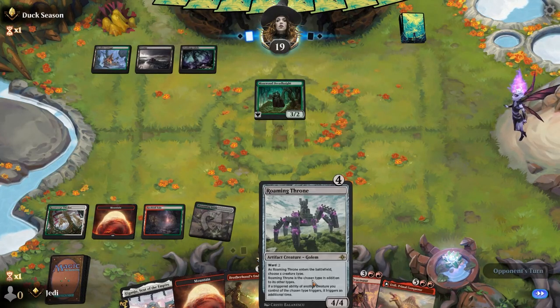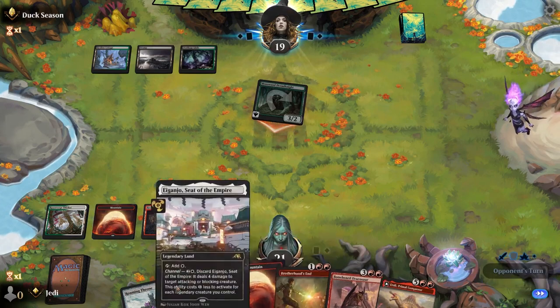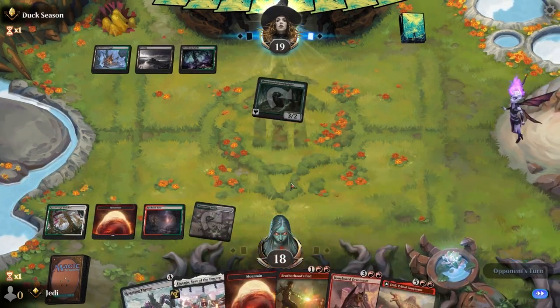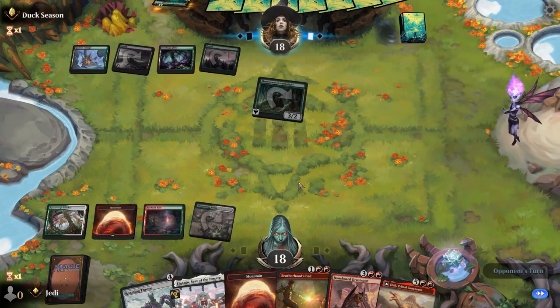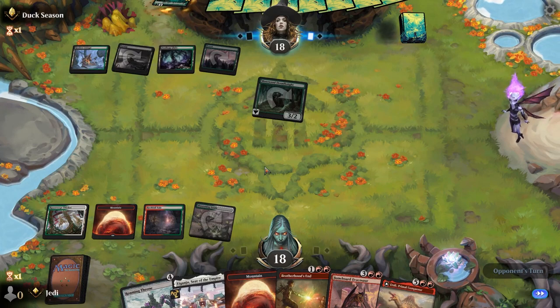I think I rushed that. I don't want to run the Throne out there because then they would have had... Actually, it doesn't die to go for the throw. Then six, maybe. I think now we play the Throne and hope they just don't have it — it has to be exactly Edict, and they didn't leave it up last turn. That's actually quite helpful.